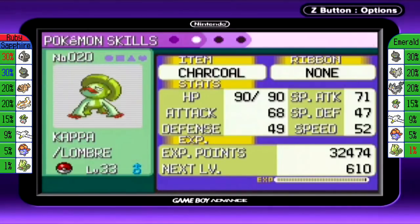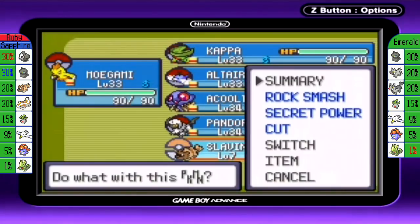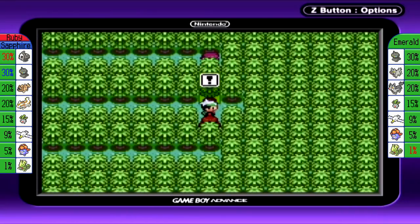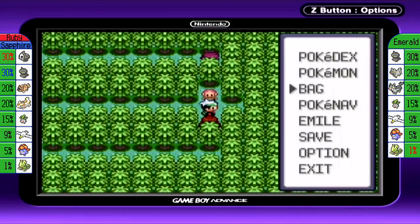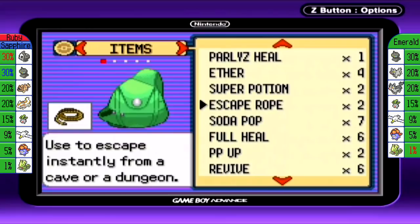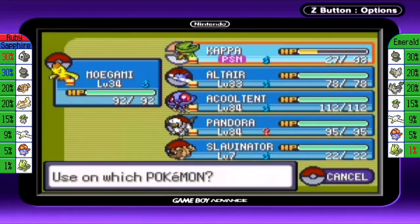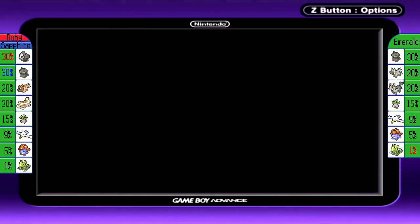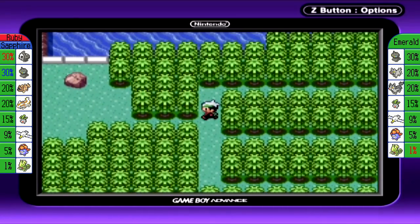Let me see who is close to leveling and who's not. We get another PP Up over here if we beat both of those trainers in a double battle. I got poisoned and got a big chunk of Kappa's HP taken out in that last battle, so I'll be sure to heal that up really quick. Might as well conserve my good items — I'll use Super Potions. I definitely am not hurting using these items. By all means, poison my Pokemon — see how I care.